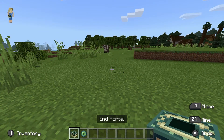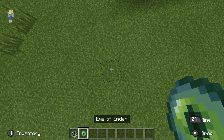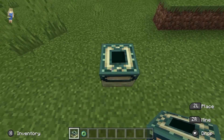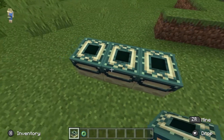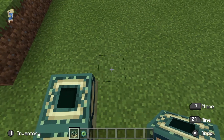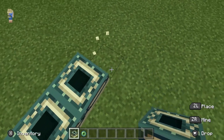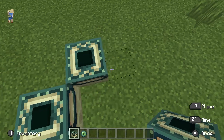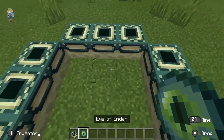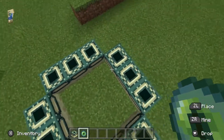The main materials you need are End Portal frames and Eyes of Ender. Place three End Portal blocks down, make sure they're facing in, then leave a gap and place three more. Leave another gap, place three more, and do the same on the last side. Now you can place Eyes of Ender in all the frames.